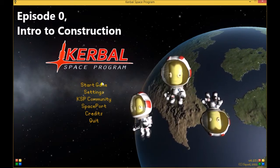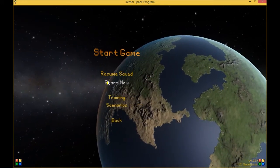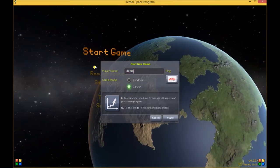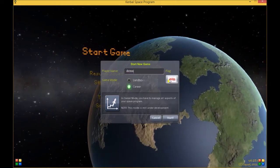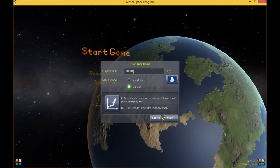This is what you see when you start up the game. We're going to start game, create a new career mode. Let's just call it Demo. We're in career mode, and then you pick your flag — any old flag will do — and a capsule. And that sounds great. Start.